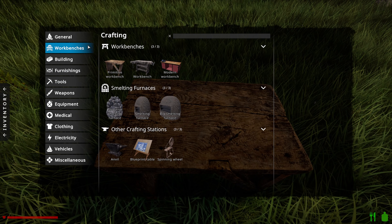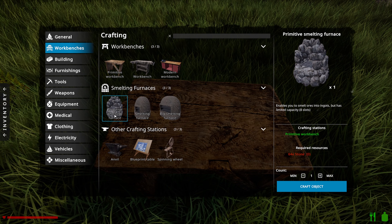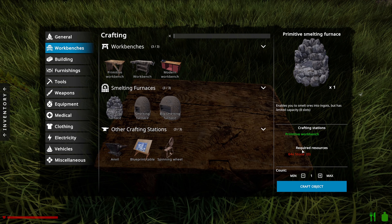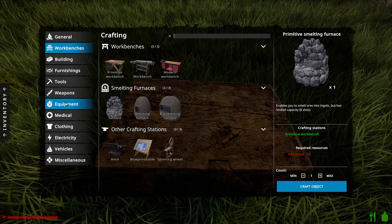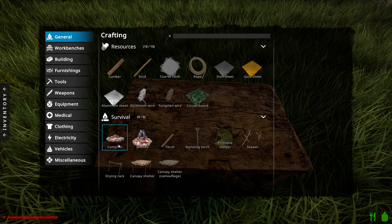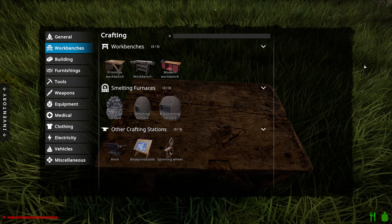Eventually we'll move to iron tools, but obviously we need iron ingots. Primitive smelting furnace needs 64 stone. So we'll get the fire going and then get the furnace sorted.